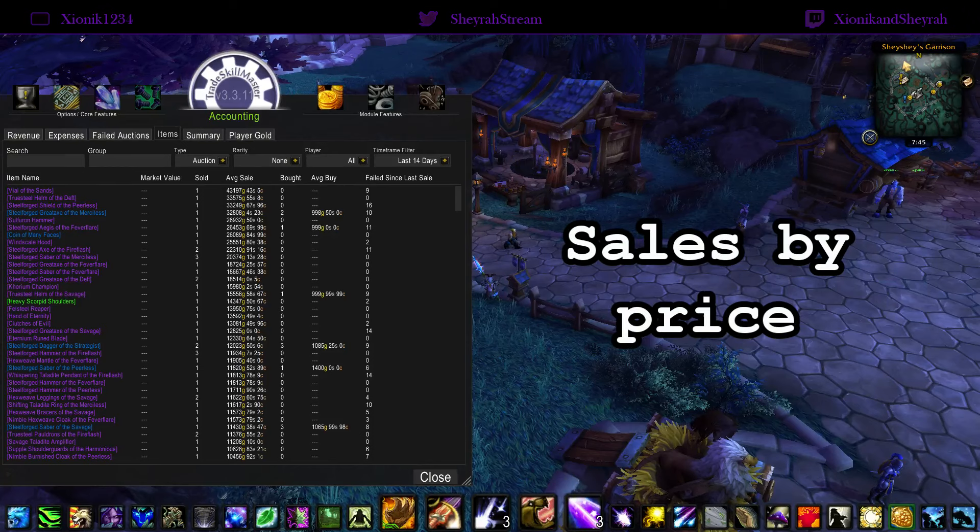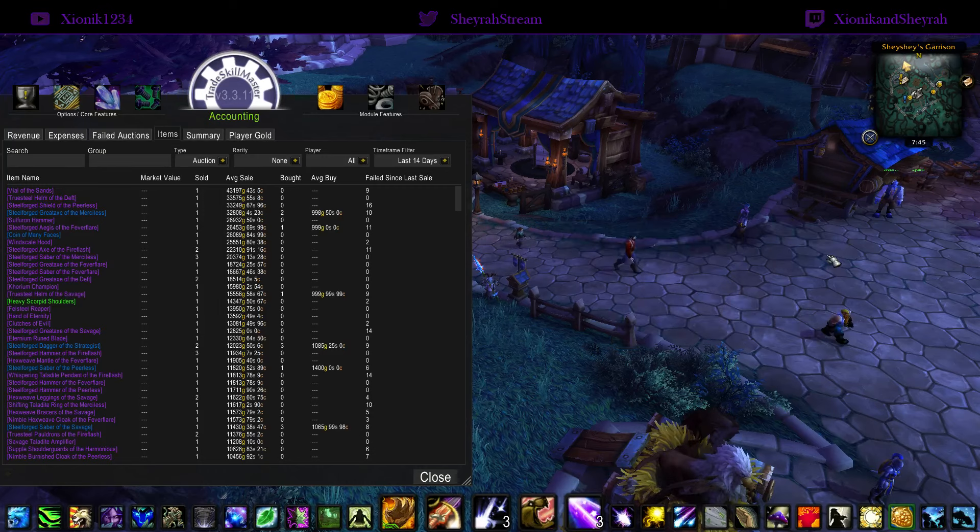Alright, so now let's look at our sales in terms of highest value auctions. We can see here at the top of the list Vial of the Sands — only showing that I sold one, but I've sold more, I just haven't collected it out of my mailbox yet so it hasn't registered. Very good seller. We also see blacksmithing weapons here, stage gear selling quite a bit, and old content blacksmithing weapons — also a very good seller.